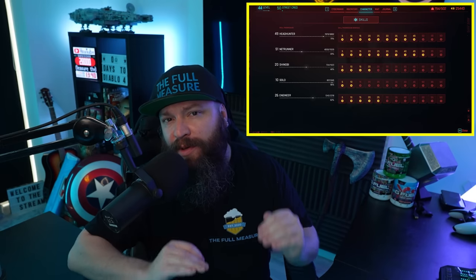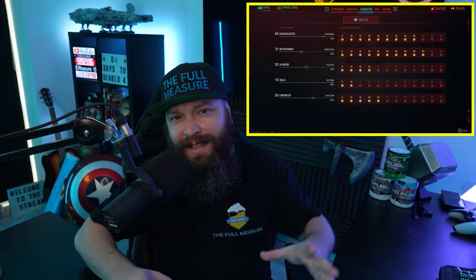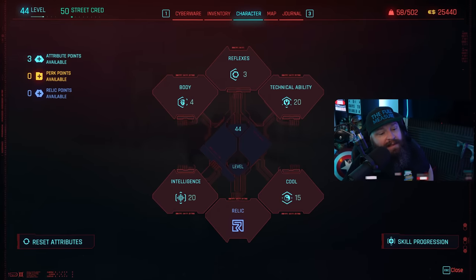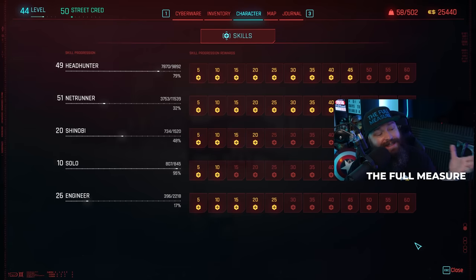Alongside the standard leveling in Cyberpunk 2077 — your character level to unlock perks and street cred to unlock access to certain things — there's an underlying skill progression system that unlocks very powerful buffs for all different play styles depending on how you kill enemies and accumulate experience. There are some very efficient ways to level up these five different skill trees, and that's what we're looking at in this video. When you open your character tab, you'll notice a button in the bottom right corner that mentions skill progression.